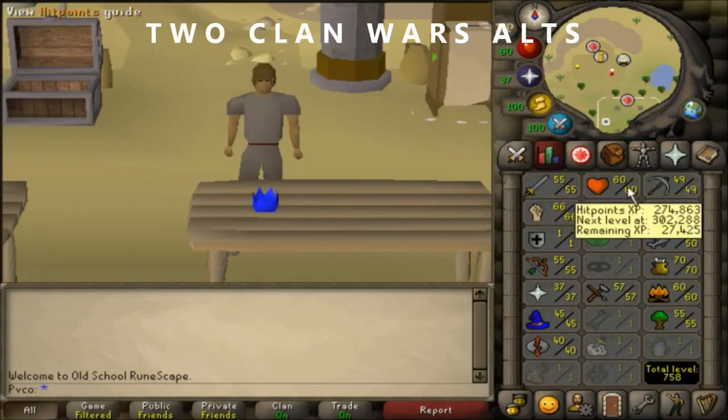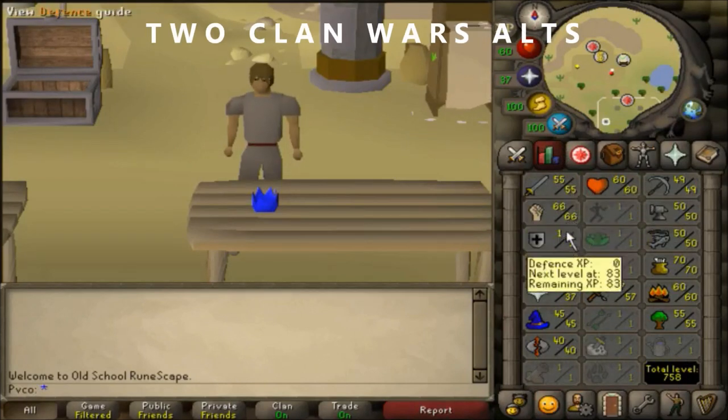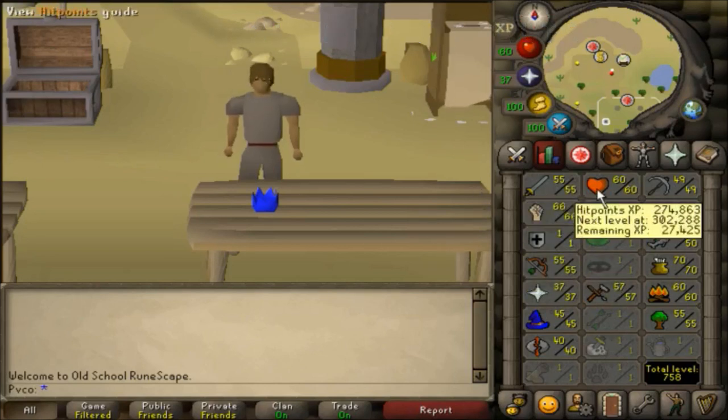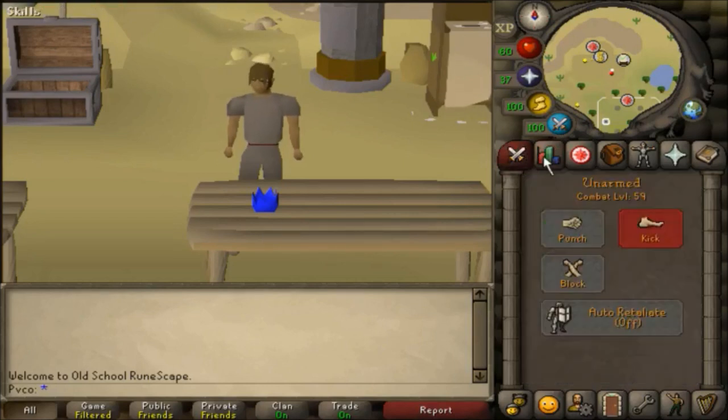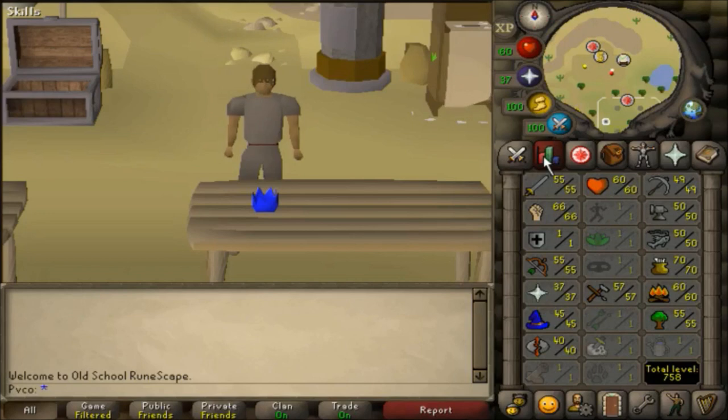The next type of alt you'll need are Clan Wars alts. If you have a lot of idle time in your schedule where you'll be mainly AFK doing combat, you don't need to worry about making these. You'll need to make exactly 2 of these so that your main account will stay in combat at all times while you bank for food on the other. These should have 1 defense and at least 50 hit points, although having higher is beneficial. You can use Wines as a food source on these, which heals 11 health, and you'll also profit from drinking wines because jugs cost more than the wines itself.